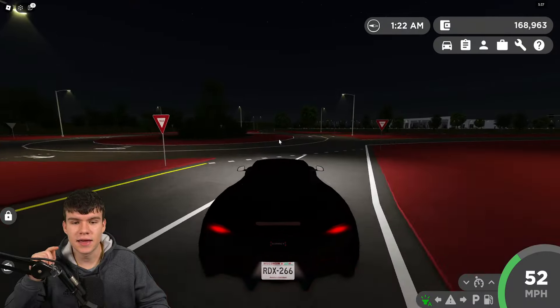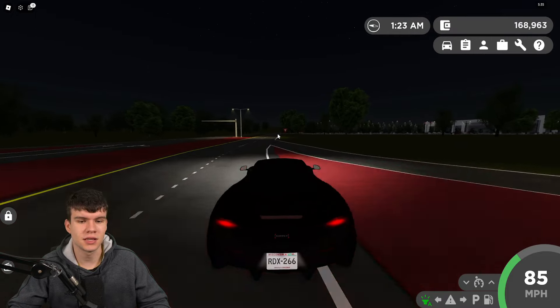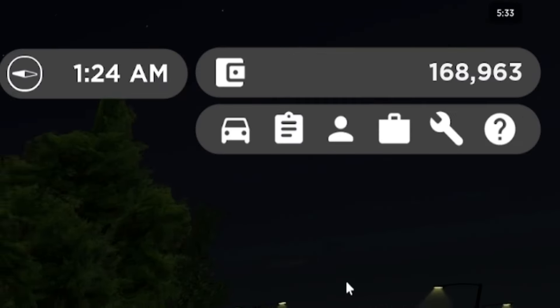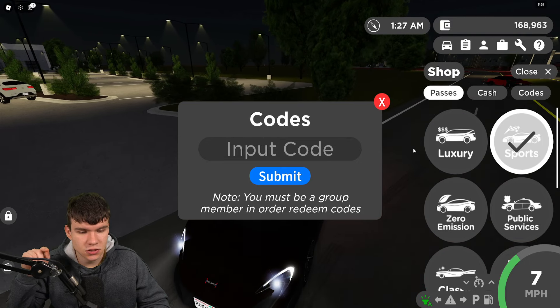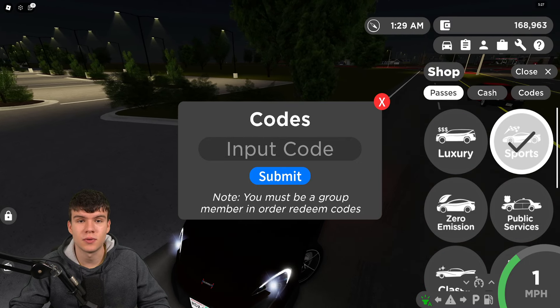If you don't know how to claim codes in Greenville, go to the right side, click on the shop button, then click on codes. After that, the codes menu will come up. These codes are in no particular order, so let's just get into it.